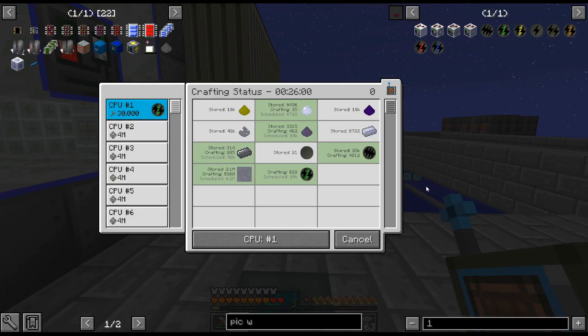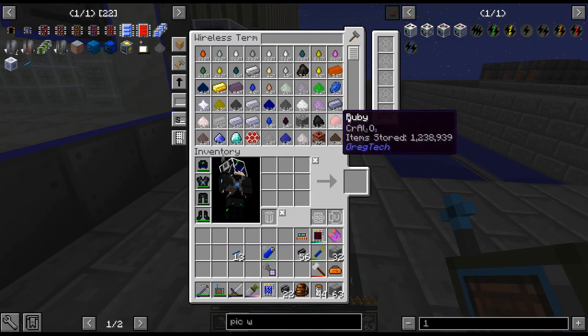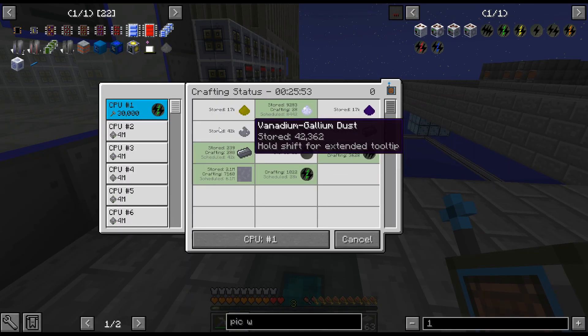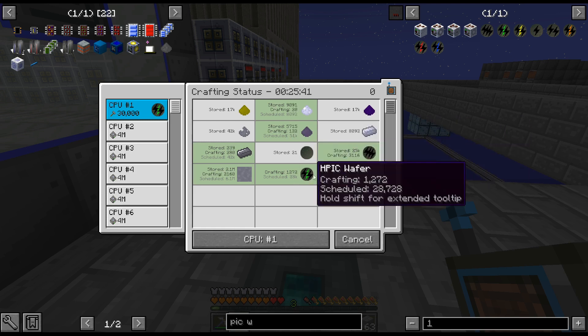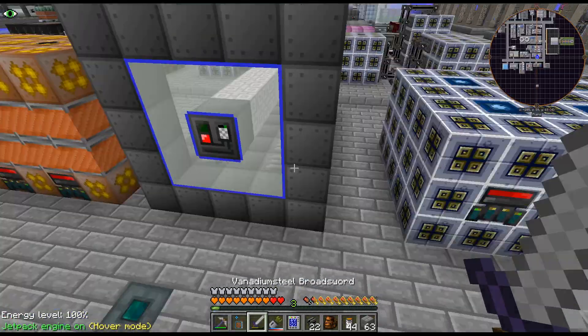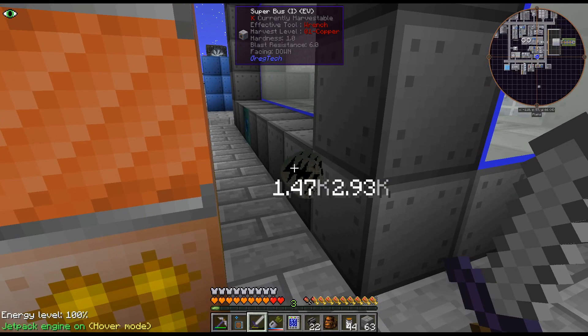It just started putting items in the chemical reactor. It actually looks like the mixer is the bottleneck - it was mixing the 42,000 vanadium gallium before it started mixing the indium gallium, which it needs. So yeah, those HPIC wafers are totally not the bottleneck on that thing. I'm going to leave that for now.